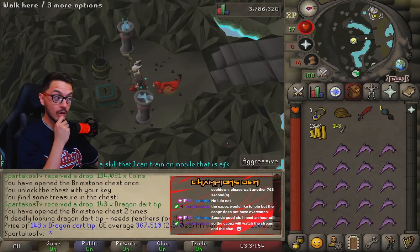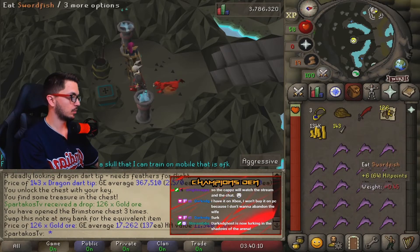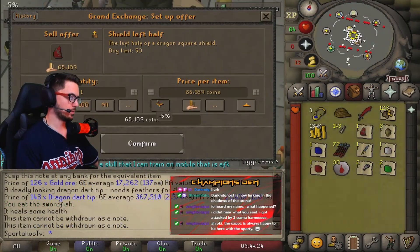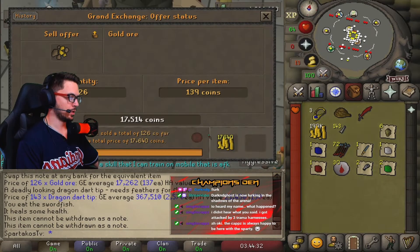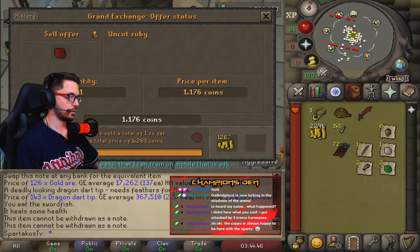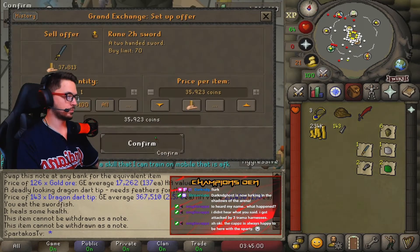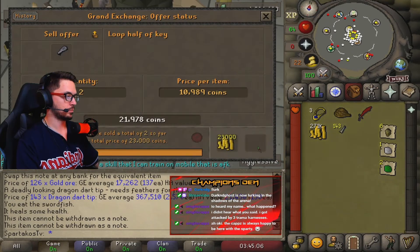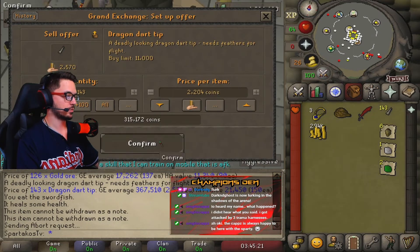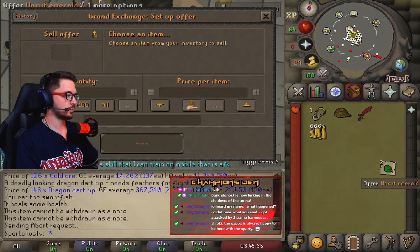367k! All right guys, I'm just going to speed this up for you - we made quite a bit of money. I am very happy with the end outcome. This is just me selling a majority of the items that were actually valuable. All bones I either keep or bury while I do my task, so I don't really include those in. But yeah, we did pretty well. I look forward to continuing to grind slayer through this master until we can switch to Duradol.